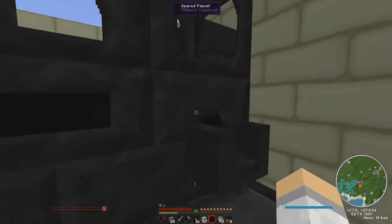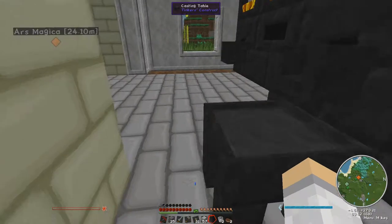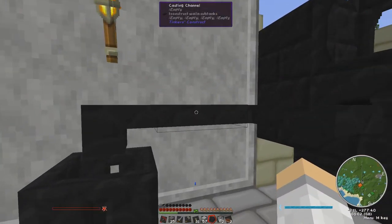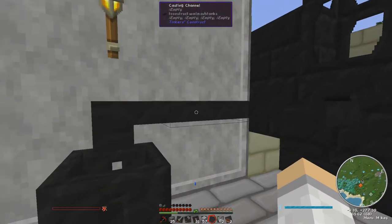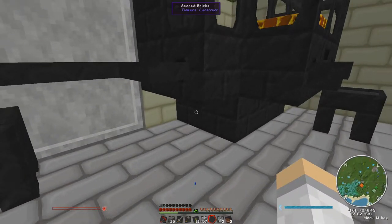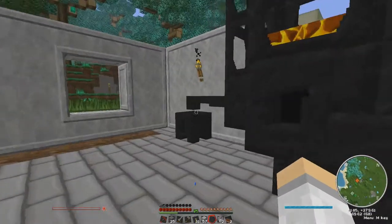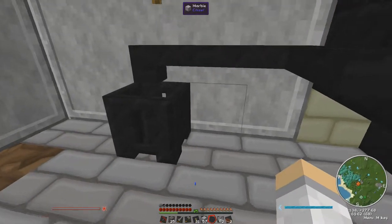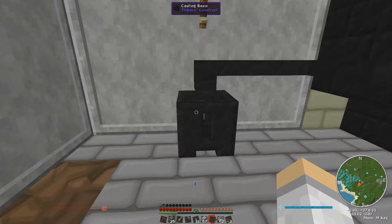Still have to make more bricks. The casting channel - I think it's brilliant. You want to hit over here and come into the basin so it's not next to them. The smeltery itself like this with the faucet - this will come in handy. I'll probably put a hopper or something and make it automatically empty ores into blocks.